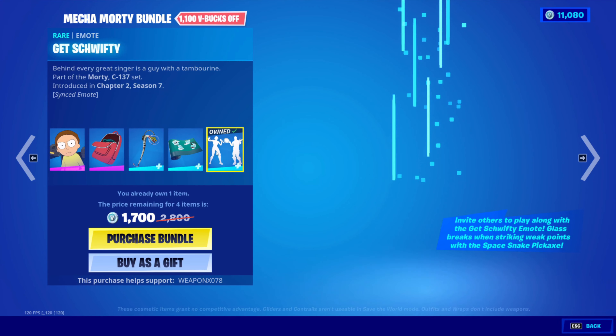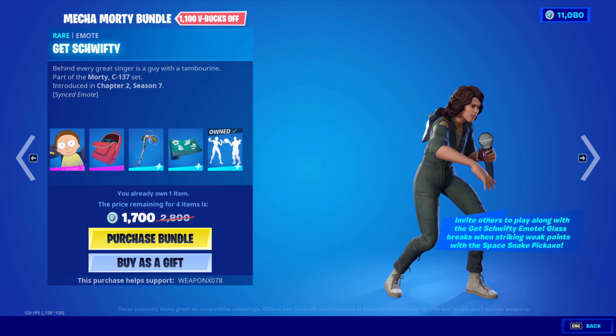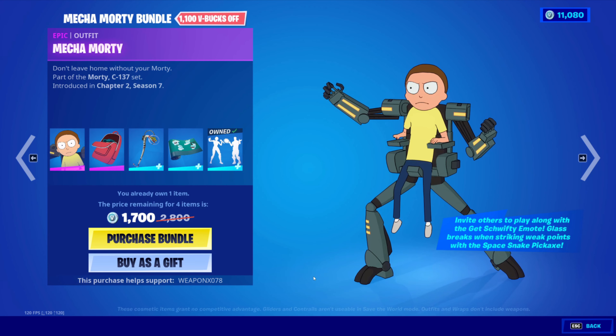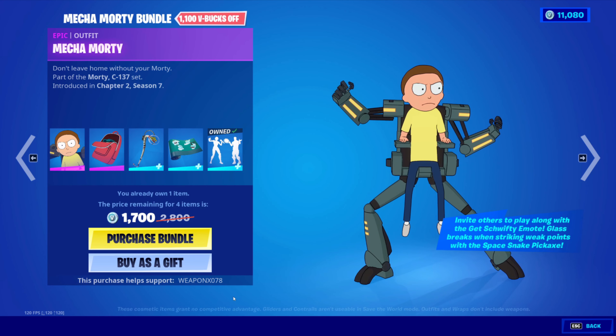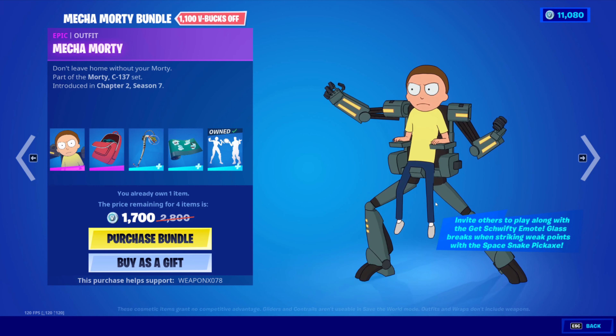It's usually a little bit more but one of my awesome subs gifted me the Get Schwifty emote, so shout out to him. If you want to support me, use code Weapon X 078 in the item shop. Let's go ahead and pick up the bundle and bring it into game.